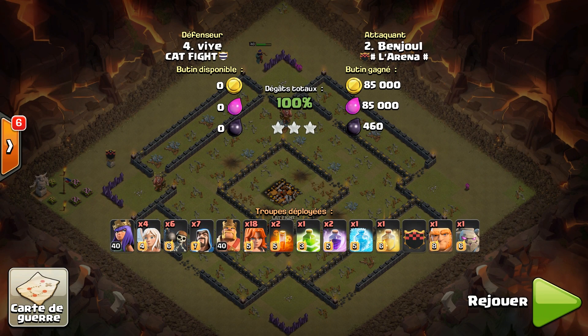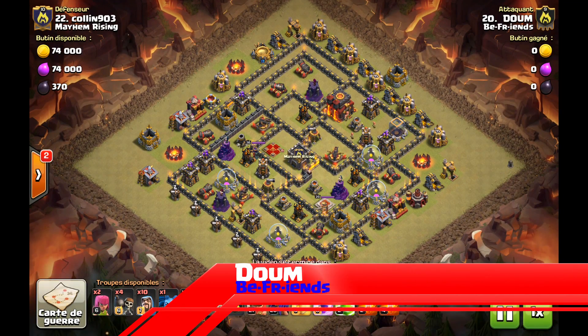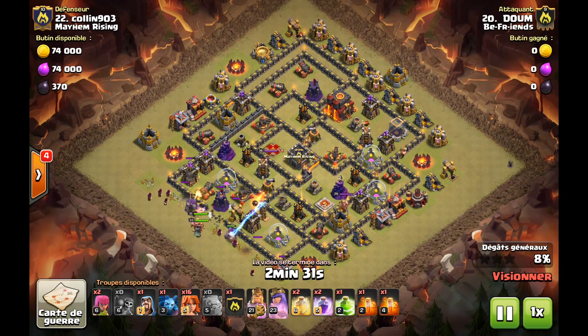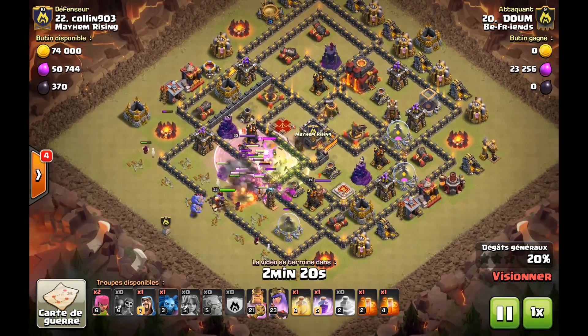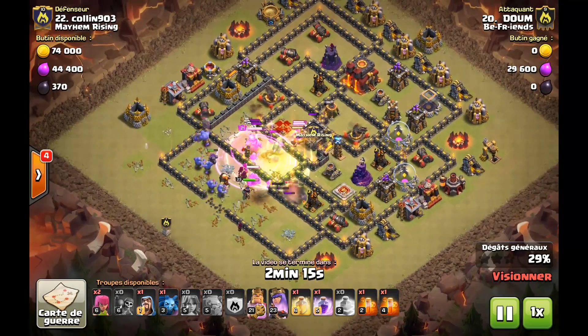On enchaîne avec la dernière attaque du joueur Doom du clan BFR, B pour Belge, FR pour France, le jeu de mots BFR, être des amis. Je les remercie, c'est la première fois qu'ils permettent de partager ce gameplay. Donc on est sur un 9.5. Vous le savez, c'est aussi des HDB qu'on trouve énormément, beaucoup de clans jouent sur le matchmaking. On est sur un village complètement compartimenté de partout.